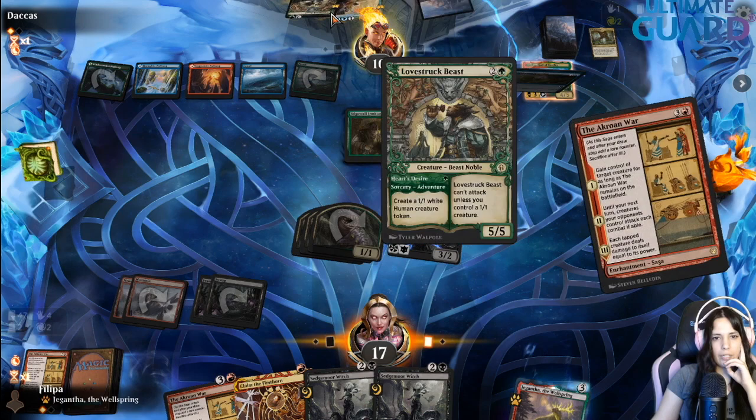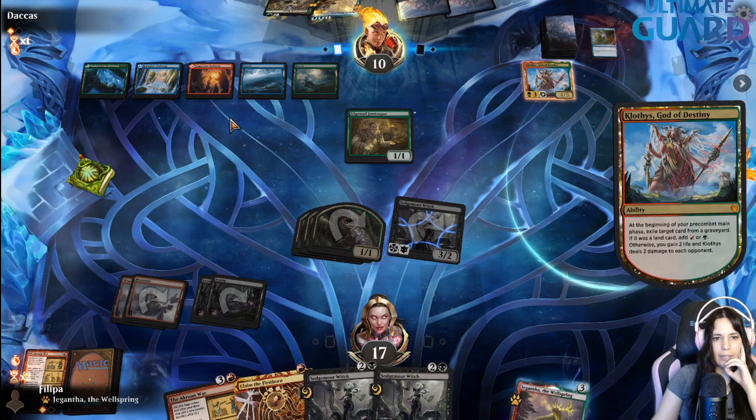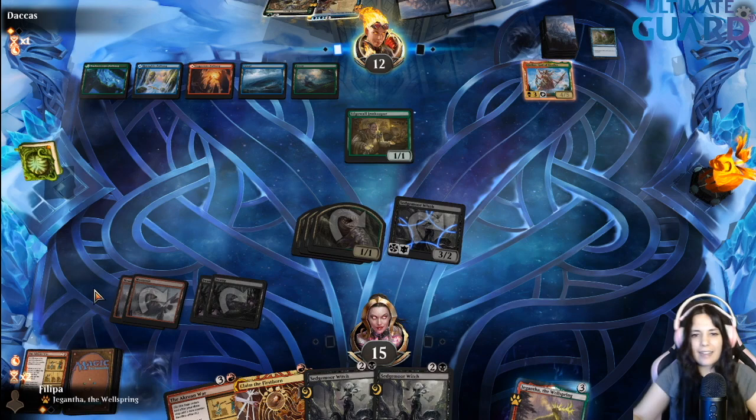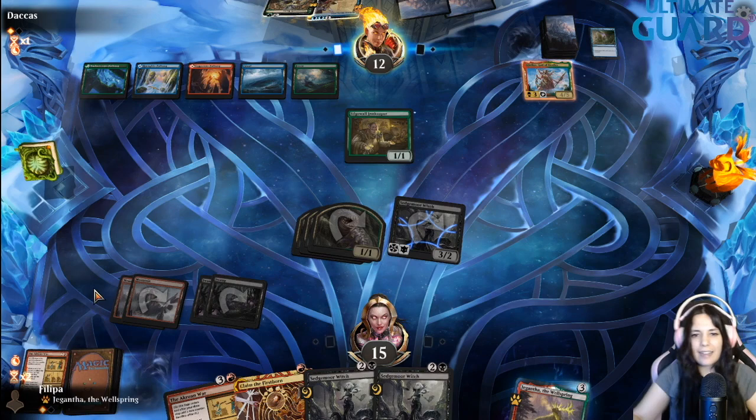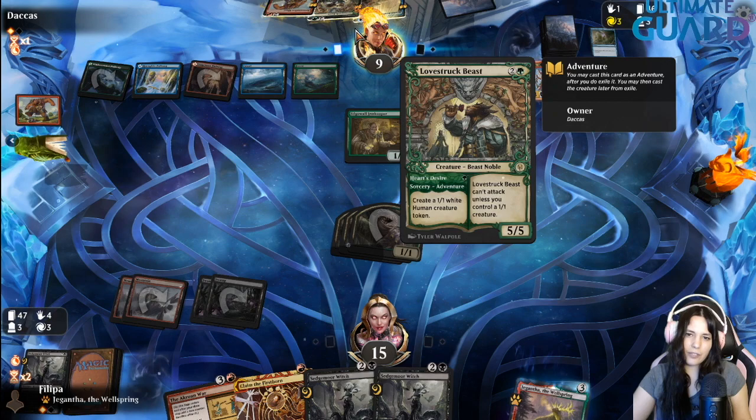I don't know if they have a counter — they kept their mana open. They went for a Stomp. Honestly that's fine; if they spend their mana on a Stomp I'm okay. I am delaying them — I have more stealing effects. I really want them to play Lovestruck Beast; they have to pay three life because of the ward cost. Do they play Lovestruck Beast? They do. So this is probably a game secured for me.